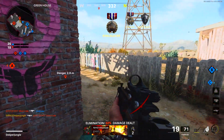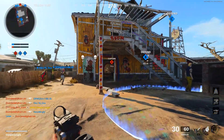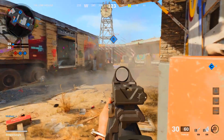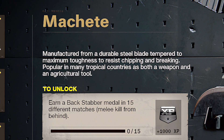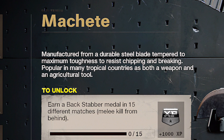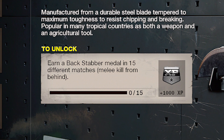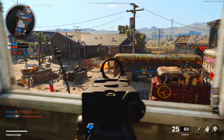First and foremost, open up Cold War, go to your create-a-class, select the class setup, go to your secondary weapon, and head to the melee category. You will see the machete DLC weapon. The description states it's manufactured from a durable steel blade tempered to maximum toughness. To unlock it, you must earn a backstabber medal in 15 different matches — a backstabber medal is a melee kill from behind.